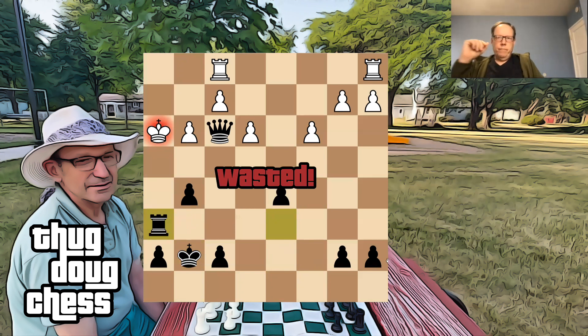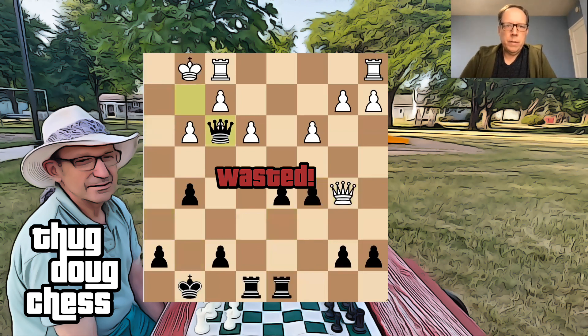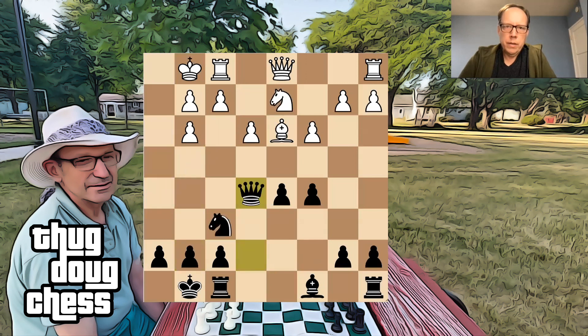Cool. That was fun and easy. I think at the point where the trades happened — right here — the position is even. The trick is not to bring the knight in. As soon as the knight comes in, Black's got a little bit more. Just a little bit better.